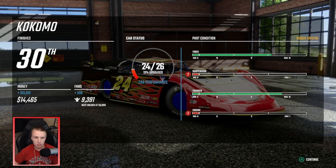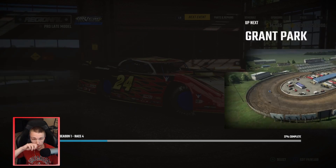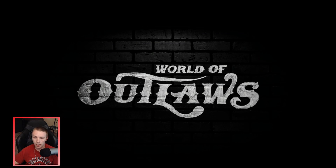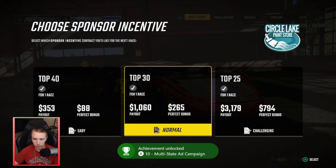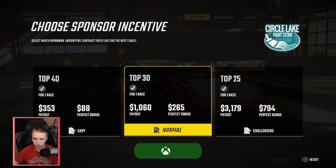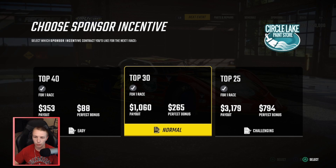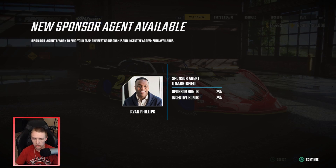We've got about 14.5k and we're gonna get our first sponsor, which is great. Next week is Grant Park - I enjoyed that track in the street stocks. Initial payout we're gonna get 6,100, and we'll get about 6,000 per race, so we'll have almost 20k to mess with and upgrade the car a little bit. I think I'm gonna go with top 30 for the regional sponsoring - 1,600 payout per race. If we can just get that we're gonna get about 12-1,300 extra. Hopefully we can hit that at Grant Park.